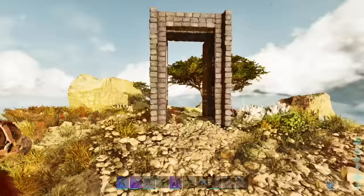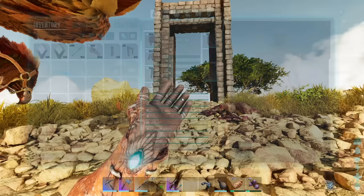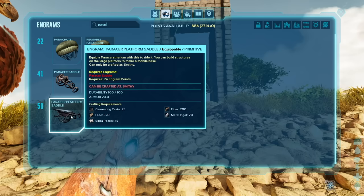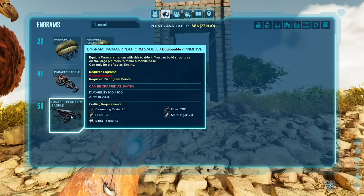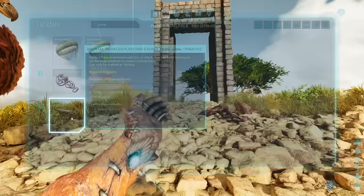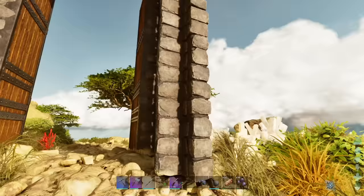I've got a large bear trap with me, and with the bear trap and these pieces we're picking up today, we are gonna try and tame a paracer. I've got a paracer saddle on me, and then eventually we can make the paracer platform saddle — so instead of carrying all my little dinosaurs to the new base we can just load them up on the paracer and walk them all over there at one time.